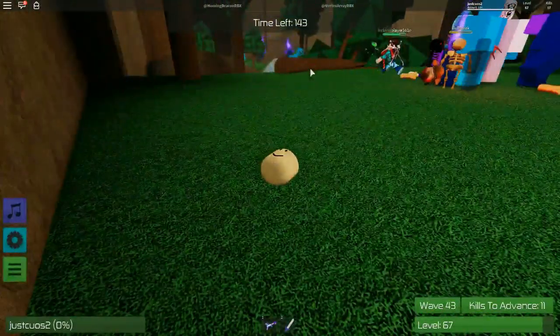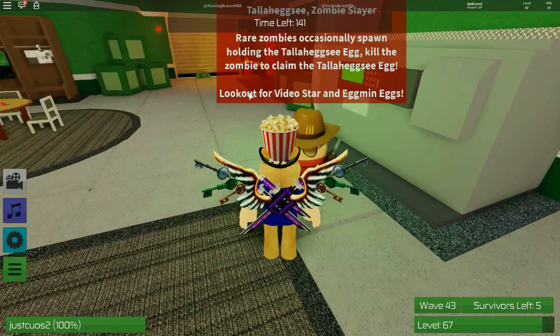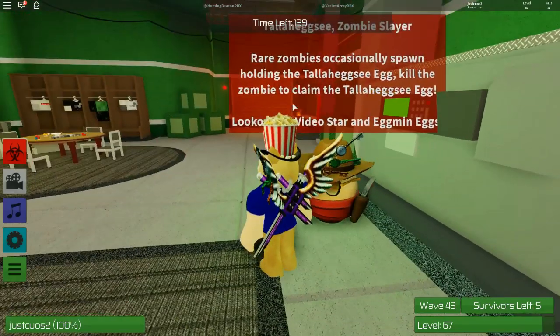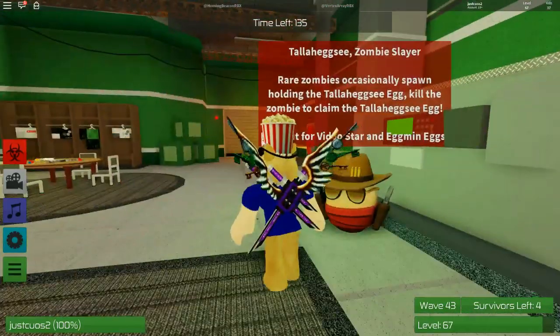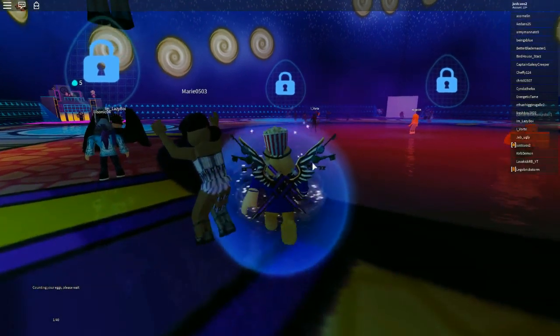Okay, we died. There's a sign that says 'look out for Video Star' — where is the Video Star? He says the Video Star is in this game, but apparently not because I haven't seen it once. I've only seen what looks like some kind of sheriff egg. Let's jump back into the other game. Egg Hunt 2019 — here we go, we're going back in.